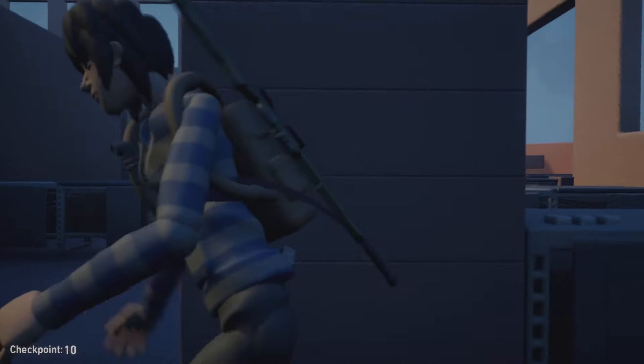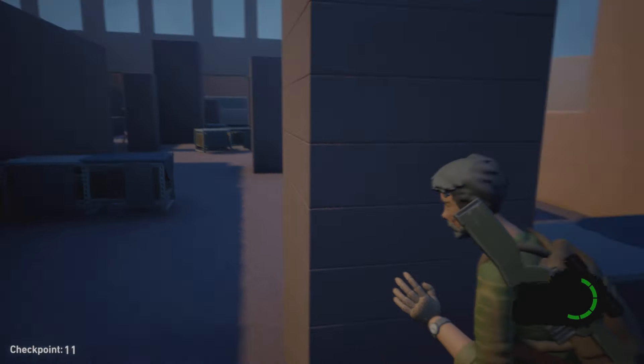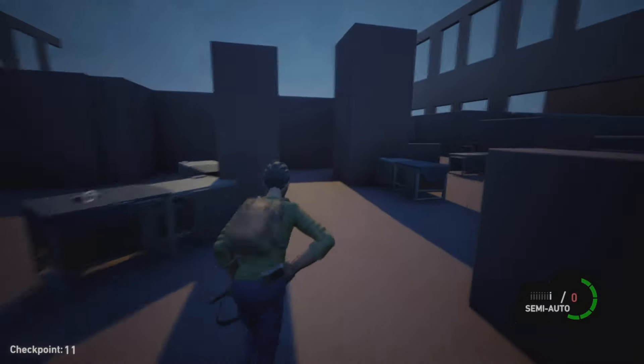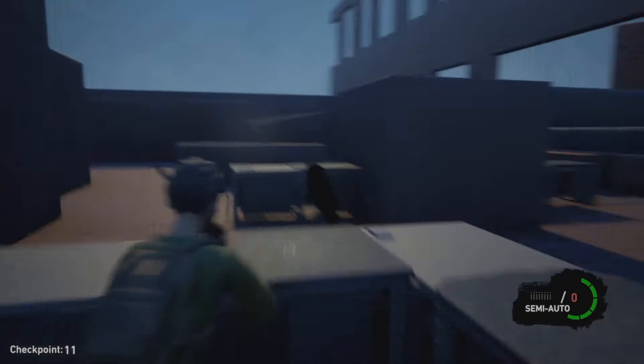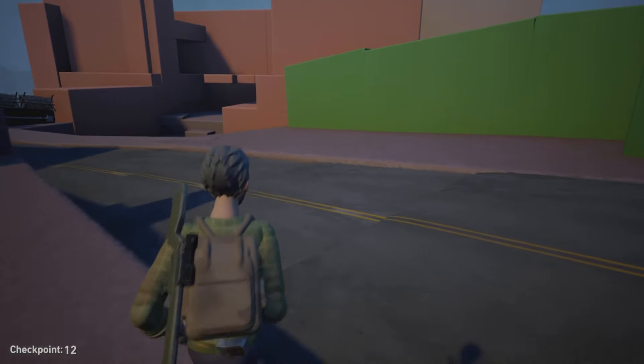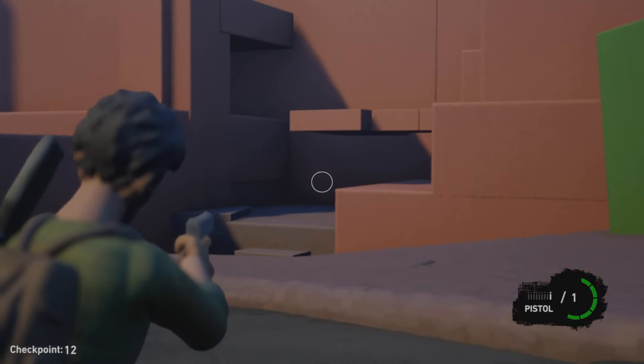There's a cutscene where you go through a garage door and notice that there are hunters inside the building. You fight the hunters and then figure out a way to get out of the building. You make your way out and move down this road where you'll climb up to this area.